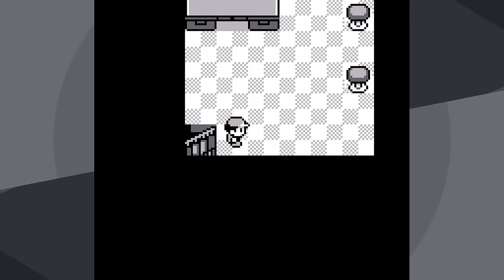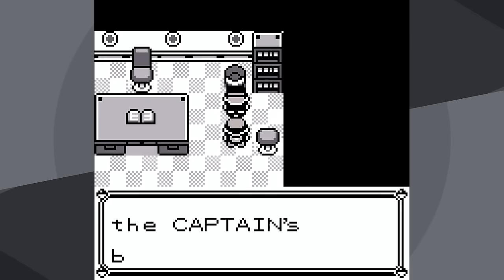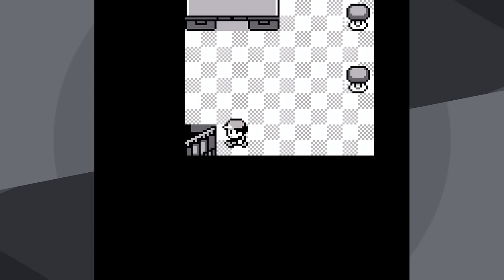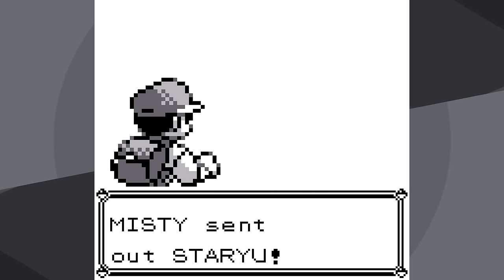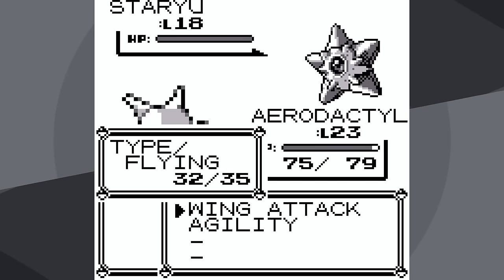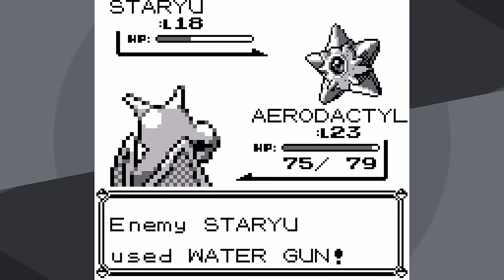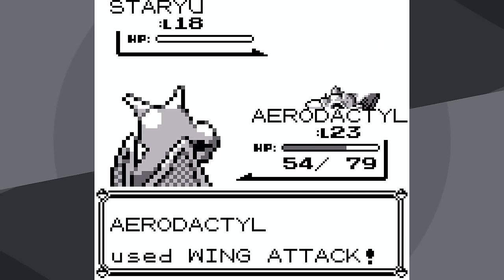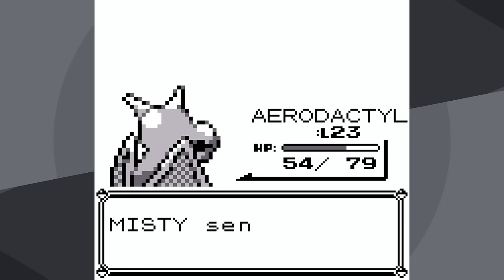Now, since I haven't defeated Misty, I can't battle Surge even if I wanted to — and I wouldn't, because I'm unable to use Cut outside of battle, so I really do need to beat Misty here, and hopefully the levels I've gained on the SS Anne allow me to do that relatively easily. I use Wing Attack versus Staryu, it does very good damage. Water Gun doesn't do too much, and I knock it out with 54 HP remaining.